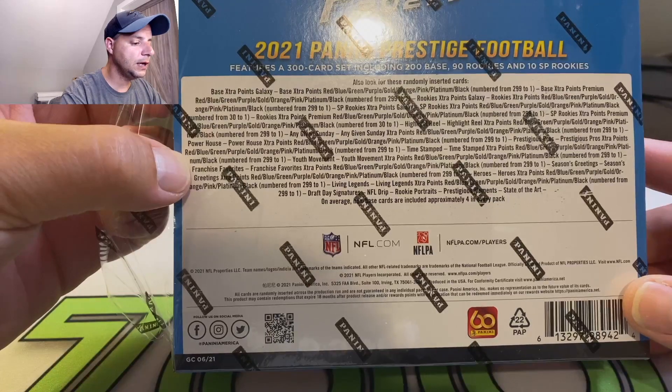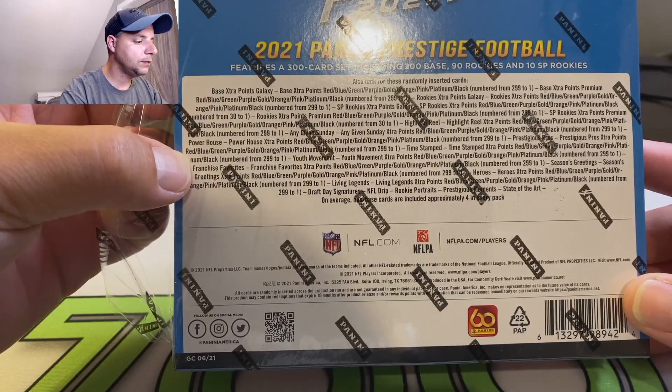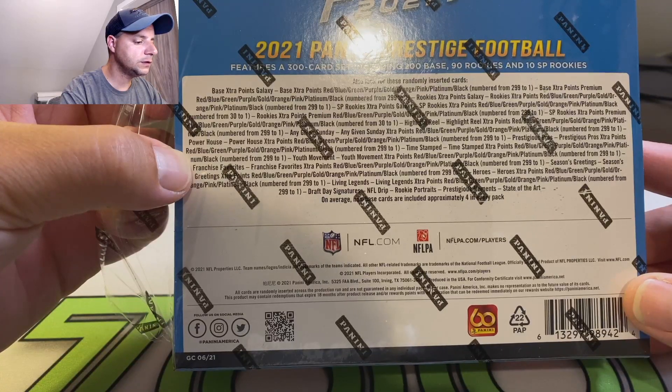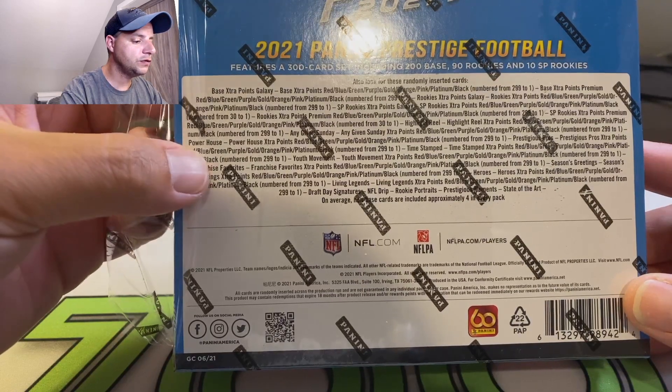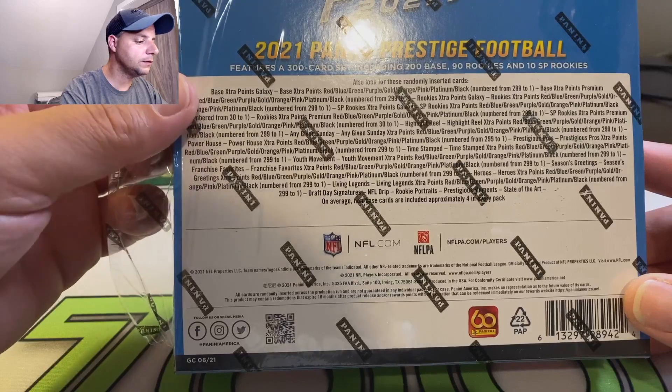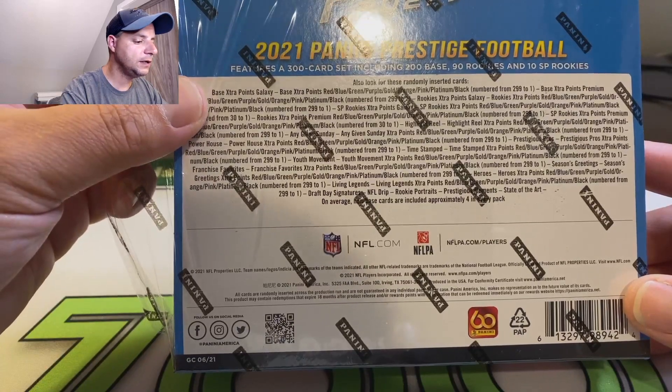We got Extra Heroes, Extra Points, numbered to 299. Let's see if we got any super shorts - Draft Day Signatures, NFL Drip Rookie Portraits, Prestigious Moments, Daily Art. So everything's from one to 299 from what I can see here. Let's rip this open and see what we can get.